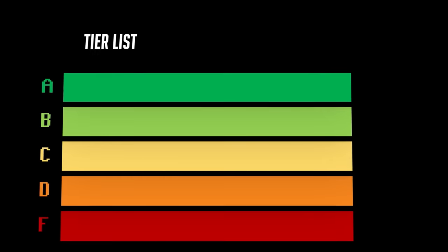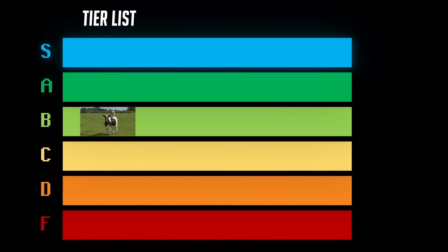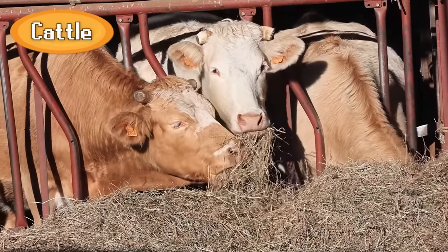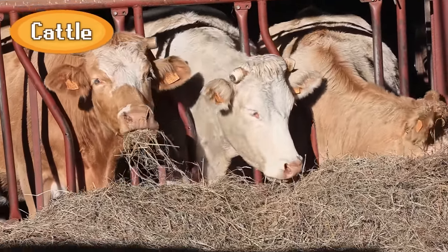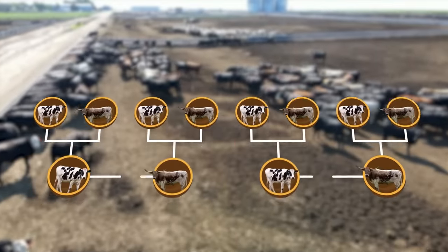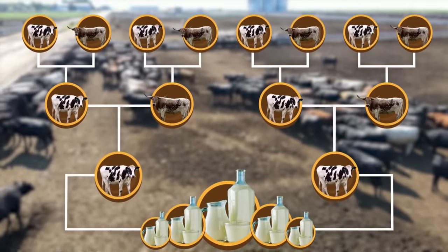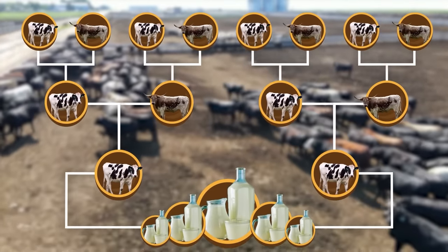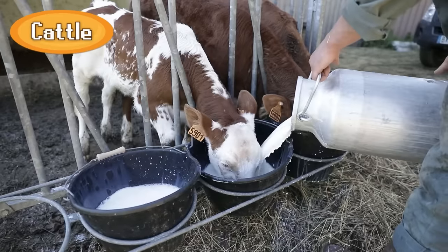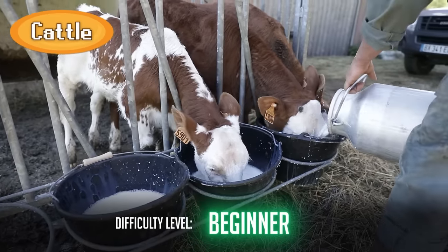There aren't enough different bovines for a proper full-length tier list video, but I think I can do a quick rapid-fire ranking to close out this video. The basic cattle comes in at a solid B tier — definitely not a bad build, but one with a lot of weaknesses that high-tier builds can exploit. Their main advantage over the other, more wild cattle variants is that due to selective breeding by humans, domestic cattle are actually the best in the game at milk production, and therefore their offspring level up and reach larger sizes much quicker. Definitely a much more beginner-friendly build, although at the end of your playthrough, there's a good chance a human will eliminate you.